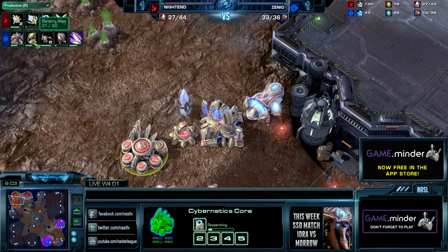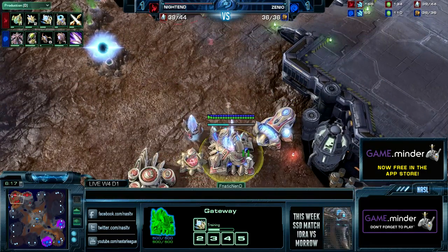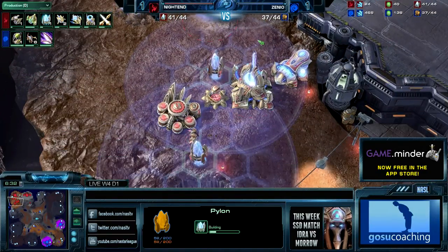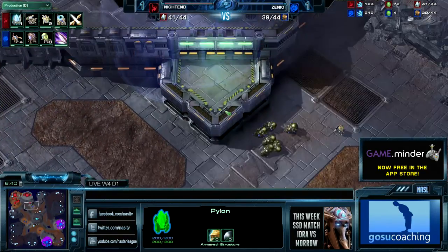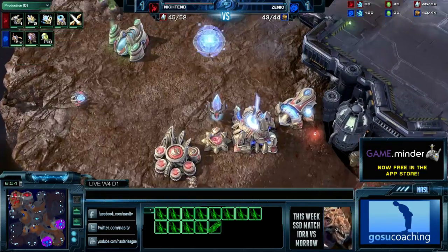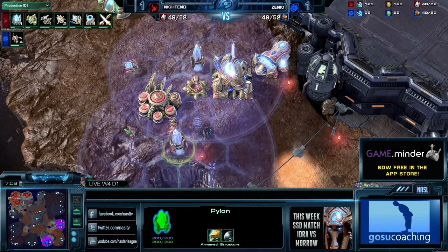We see a Baneling Nest — interesting. A lot of Zerg units are being produced. I think his opponent is saying, I'm going to punish you for having this SimCity. A Sentry is the first unit out though. He got a Stargate too, and Banelings and Zerglings can't attack it, but it can't really stop a huge force of Zerglings. He's making six Banelings, which should be more than enough if he wants to target the pylon or the cannon. One thing to note is he can easily put a gateway down here, but as soon as this pylon gets destroyed, it's actually unpowered over there.